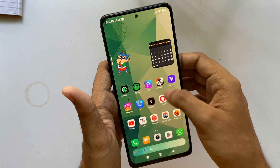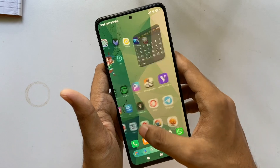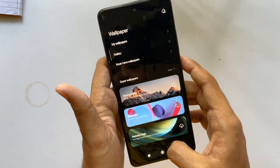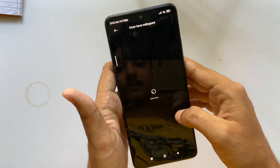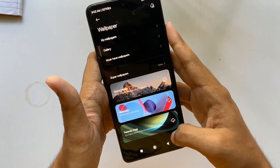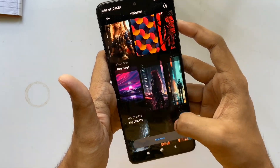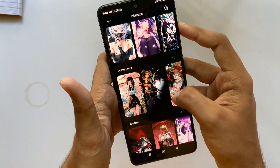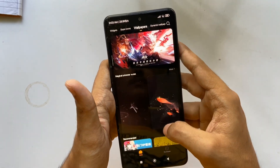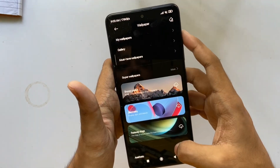Talking about the launchers — this ROM comes with the latest MIUI 14 advanced launcher with a lot of features and customizations. On the wallpaper section you get a lot of wallpapers in the must-have wallpapers tab, plus many more in different categories pre-installed. You also get super wallpapers and the MIUI 14 theme store with wallpapers online.